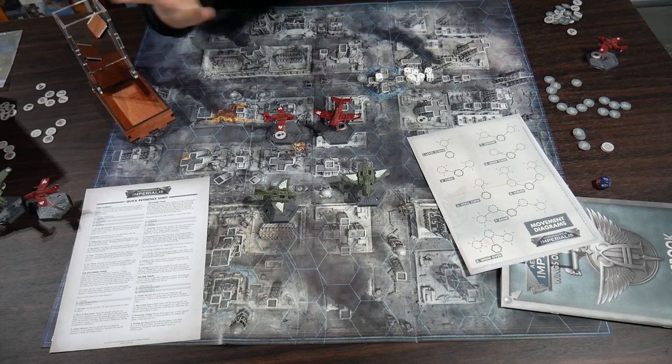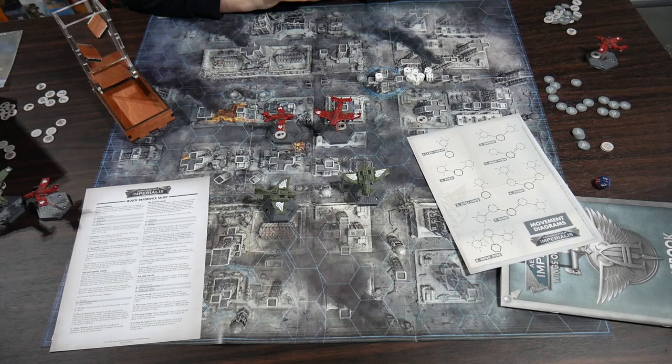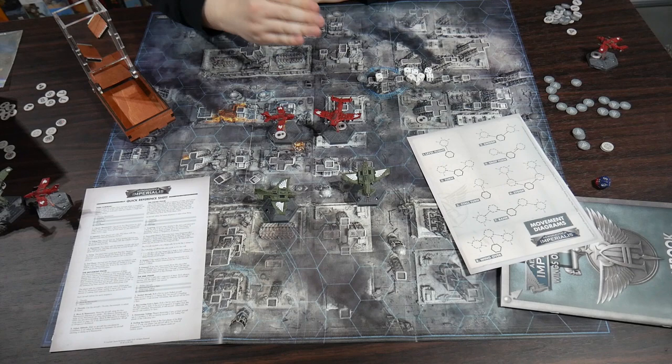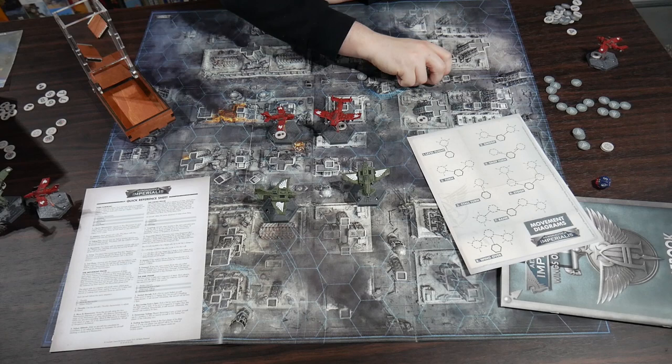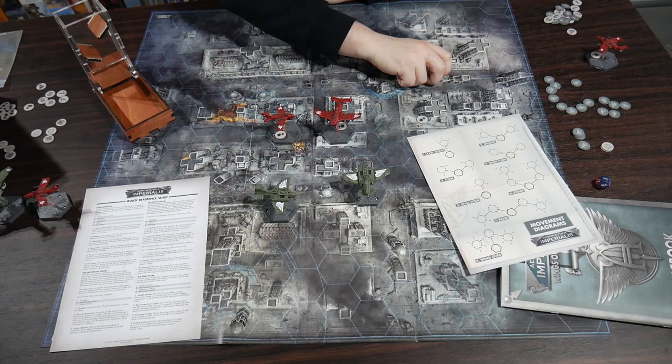Without being overly crunchy, the crunchiest part is if you exceed your altitude ceiling or drop below minimum speed — even accidentally — you roll to see if you stall out. If you do, you go into a spin and might crash from your own mistakes. So pay attention to your altitude and speed relative to your maneuvers. It's a fun little game — we'll wrap up with a few final thoughts.